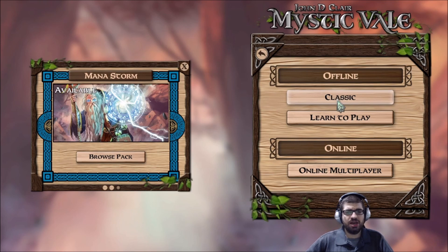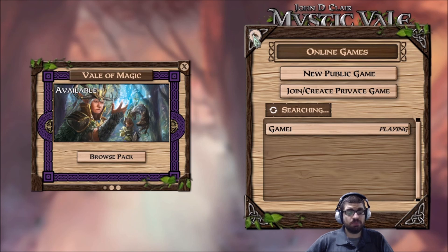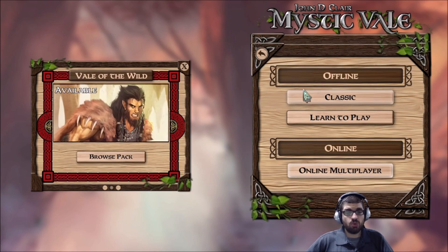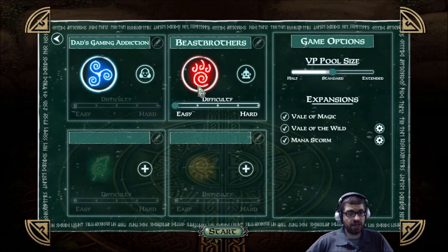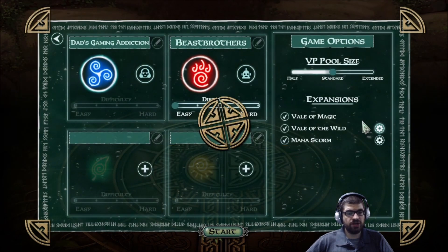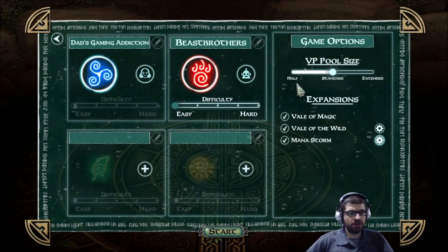There's online multiplayer, but I don't think there are any games right now. This was released in 2019 — oh, there's one game playing at the moment. You can create your own from there. We're going to go to Classic and set up the game. I'll do 1v1 against the AI. You can see it supports up to four players. There's a VP pool size so you can choose a short, moderate, or long game, and you can include different expansions and customize things further with options like enabling leaders and amulets.